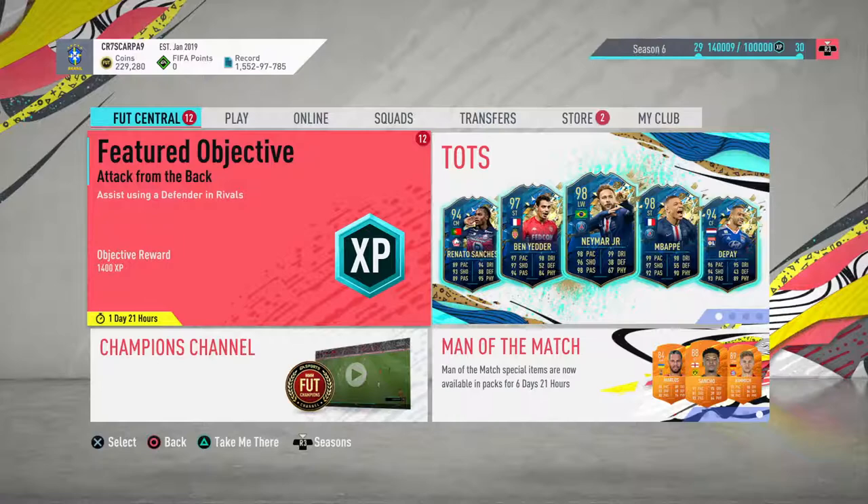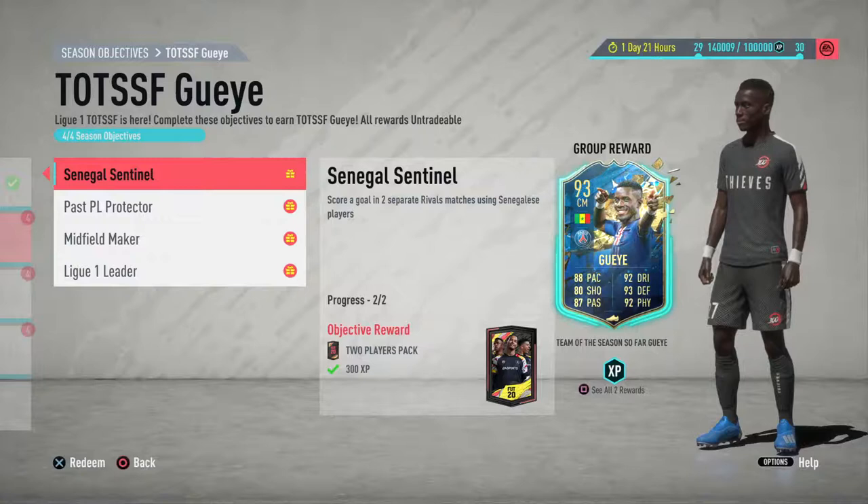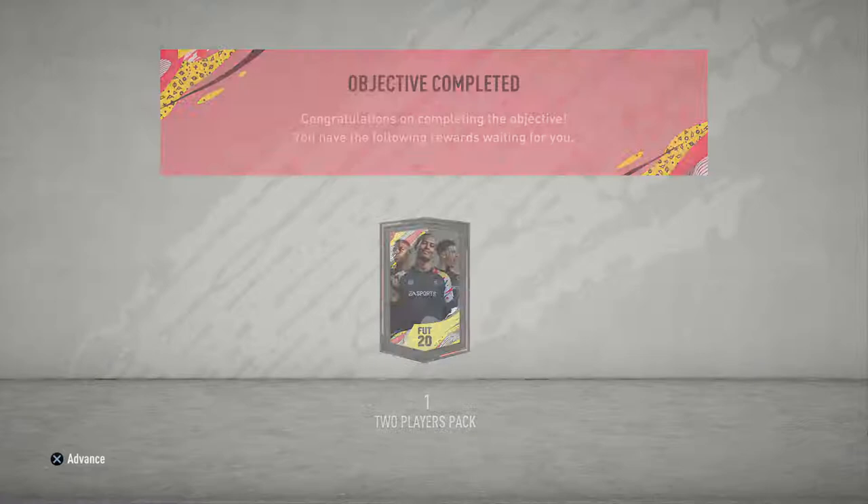So we're going to start with Guy — very simple, 93 rated. This has probably got to be one of the best objective cards out there. Score a goal in two separate rival matches using Senegalese players. It's very easy. Put them up front, get the goal — you don't have to win. The best part about these objectives is you don't have to win the game.